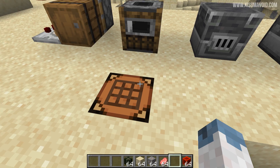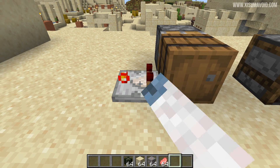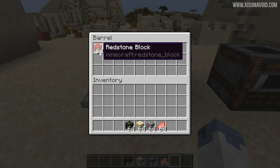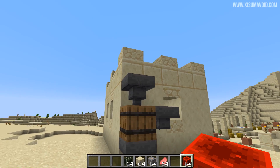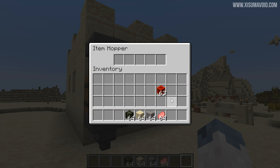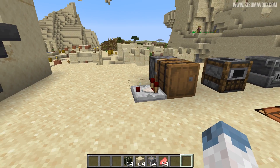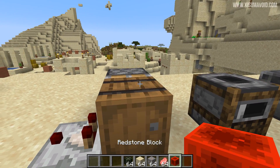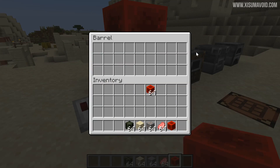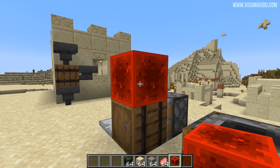The barrel is slightly cheaper than a regular chest and it has some interesting properties. It doesn't interact with redstone - so if I put stuff inside of it we don't get a redstone signal from this comparator. We also can't move it with pistons. It does work with hoppers - if I put an item in the hopper at the top or the side it will flow into the inventory, and the hopper can take items out of the barrel as well. The key difference is that you can put a block directly above it and still access the barrel.